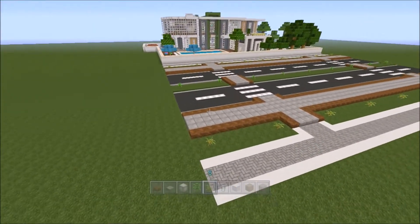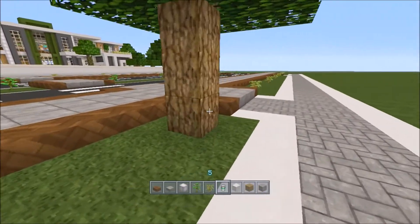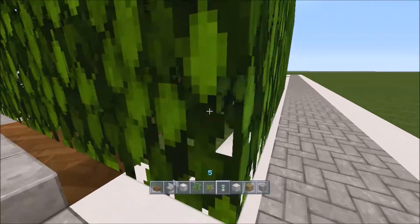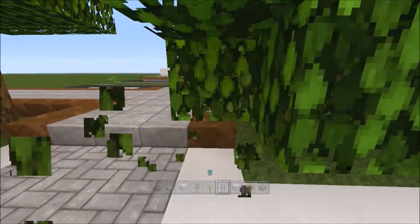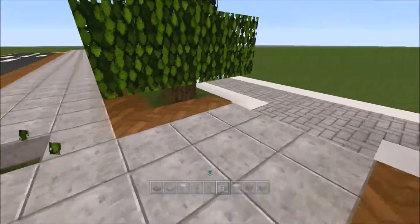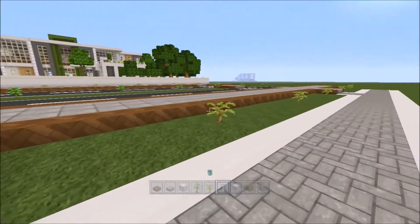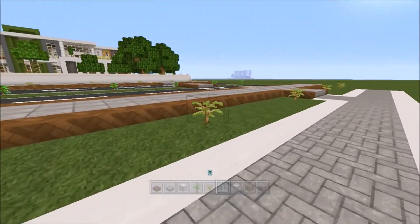Once you've planted them all, you can wait for them to grow or start growing them with bone meal. Obviously if any of them are too low down, like this one, you can regrow it, or you can just get rid of some of it so it doesn't block your path. I'm just going to quickly go around and grow all these.